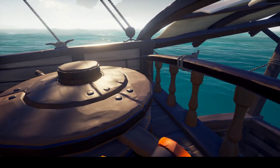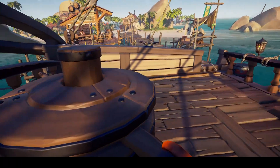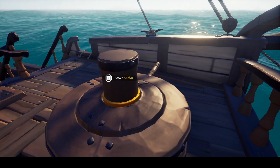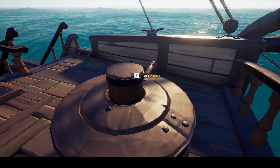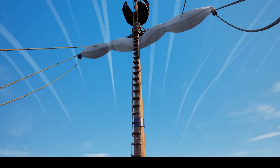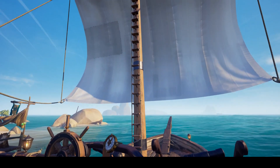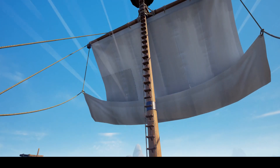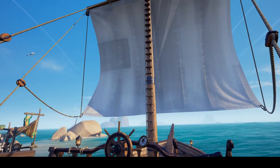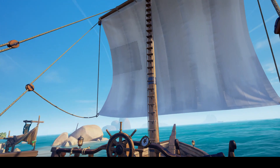The capstan is used to drop and hoist the anchor. When raising the anchor, the more players on it, the faster it will raise. To raise or lower the sails, use the F key on the cleat. Press S to lower and W to raise. To angle your sails, click on the pulley system and use A for left and D for right. When you want speed, you want to angle the sail to catch the wind. You have full wind when you hear the sail pop.